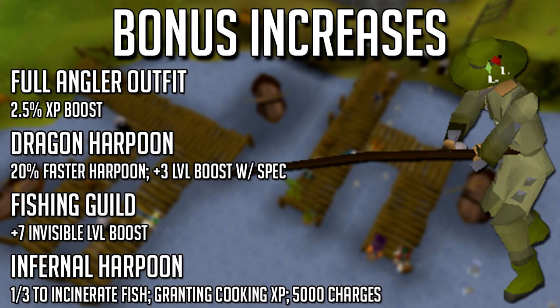I want to cover the bonus increases. There's the full angler outfit — I'll show you how to get it in a second. There's the dragon harpoon, which is 20% faster than any other harpoon and gives a 3-level boost with the special attack, similar to the dragon pickaxe. Fishing in the fishing guild gives an invisible level 7 boost. I'd also recommend getting a smoldering stone — about 1.8 mil — and attaching it to your dragon harpoon. It has a one-third chance to incinerate your fish, giving cooking XP.